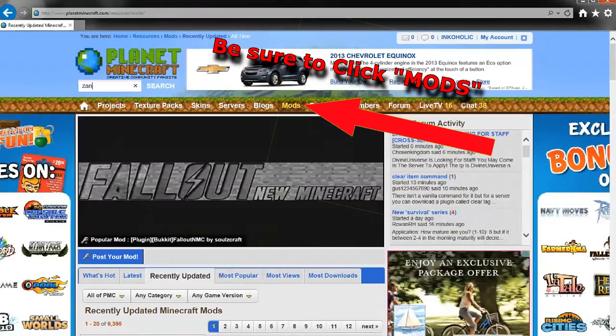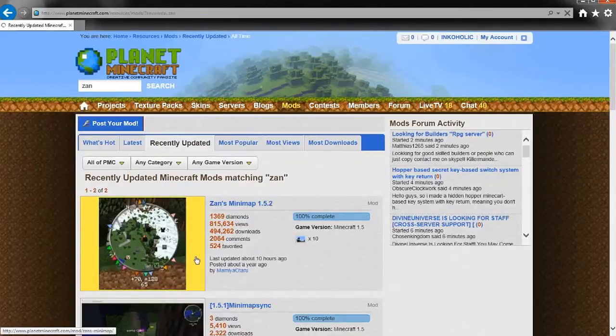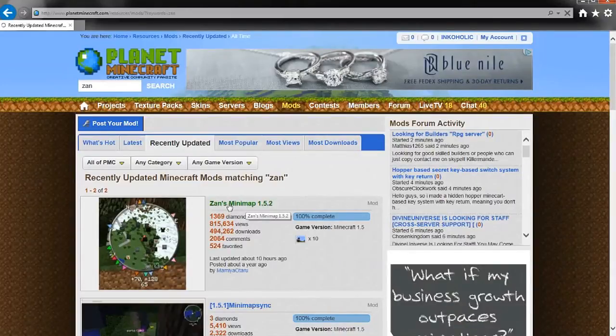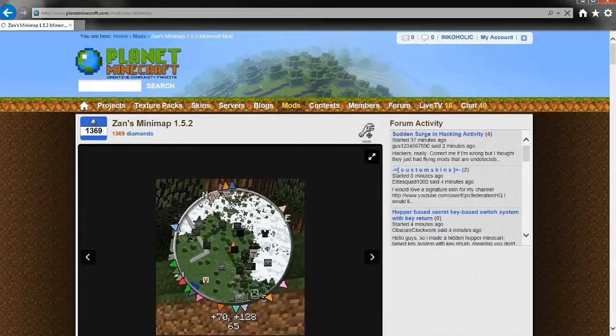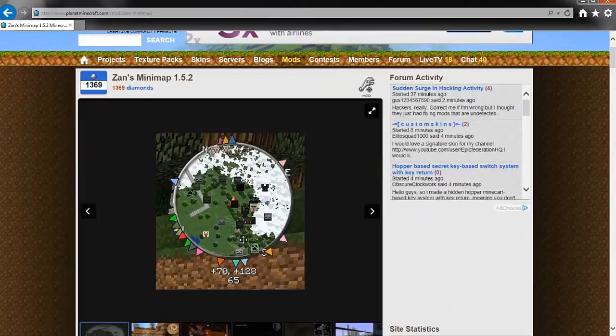You can go to planetminecraft.com, make sure you click the mod tab up top, and in the search bar type in the word Xan — Z-A-N. Hit search, and the first thing that should pop up is Xans Minimap for whichever version you're on. Currently I'm recording this at 1.5.2, and be sure that when you stop by here that you give this guy a diamond, because this is an excellent mod.